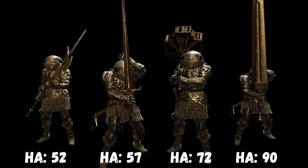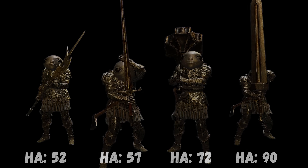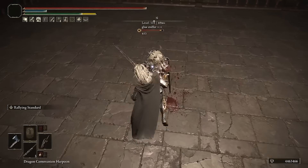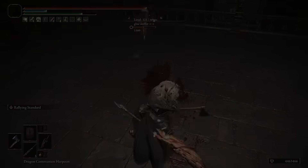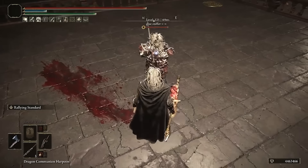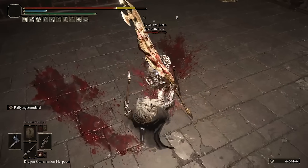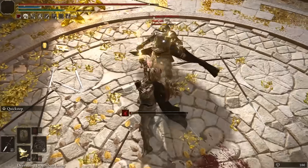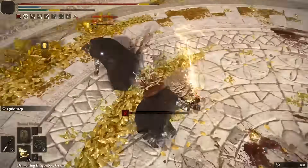Different weapons provide various levels of Hyper Armor. If your opponent is using a weapon with the Hyper Armor of a Great Sword or less, and they don't have Bull Goat Talisman, they won't be able to mash out a hitstun after the Hand Axe hit. But if they do have Bull Goat Talisman, or anything with the Hyper Armor of a Great Hammer or higher, then they'll be able to freely mash out a hitstun. And as I've always said, everyone — and I mean EVERYONE — mashes out a hitstun. But I have a solution for that.